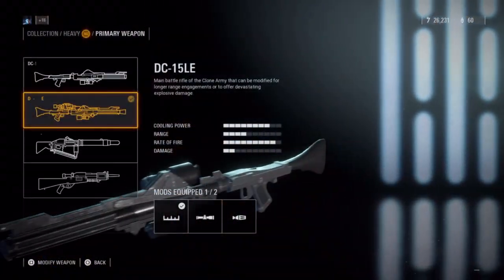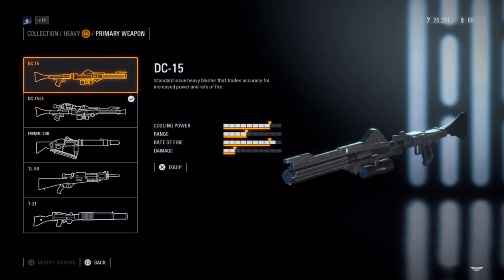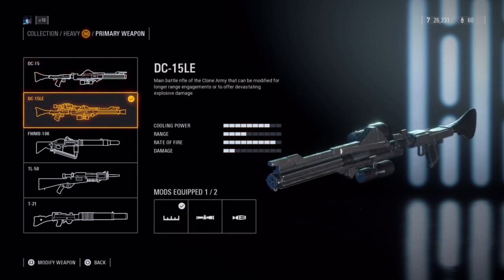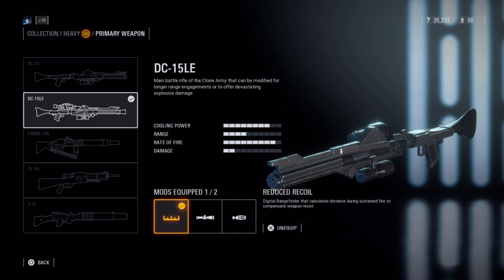In addition to the era-specific default weapons, there are four additional weapons which can be earned through gameplay. The first is the DC-15LE, which has similar stats as the default Republic weapon with a slightly faster fire rate. The attachments are reduced recoil, improved zoom, and exploding shot.